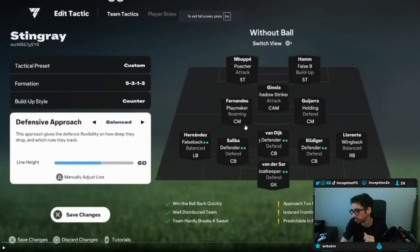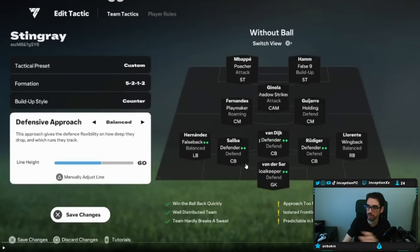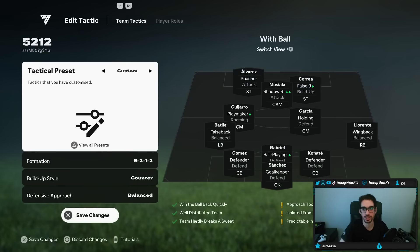This guy, who is apparently first in the world, has the custom tactics set up in a way where, obviously, he has a fantastic team. But that's why we try it out with a team that's not as crazy — it's very important to do that because with a team that's crazy like that, it's very hard to evaluate custom tactics. I did try it and it does perform well in-game, so no big deal. Defensive line: 60, counter, 5-2-1-2 — lines up like that. Off-ball movement is what it works with, and it definitely performs very well in-game. I enjoy using it quite a bit.